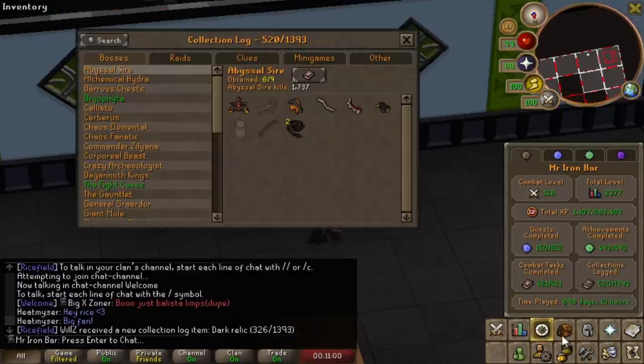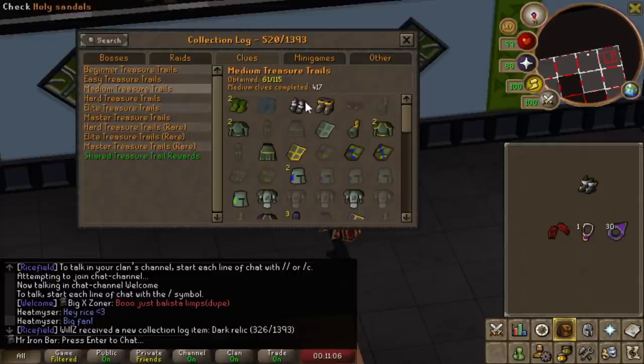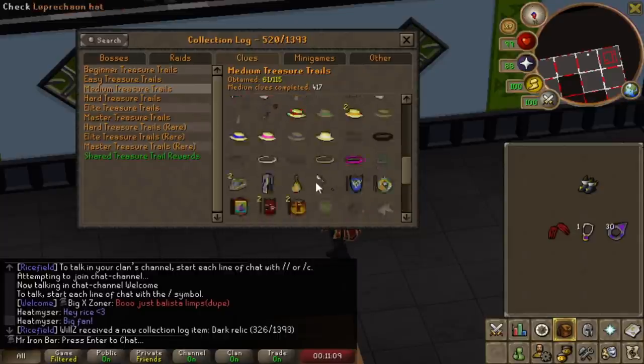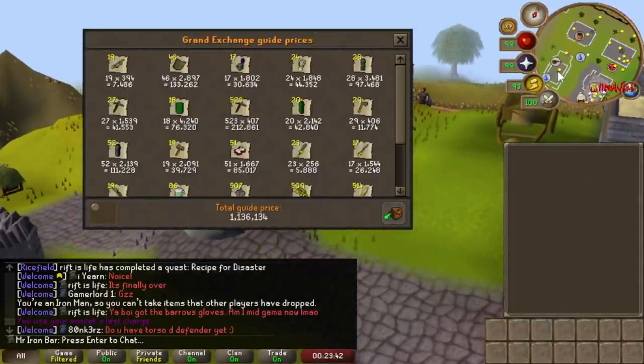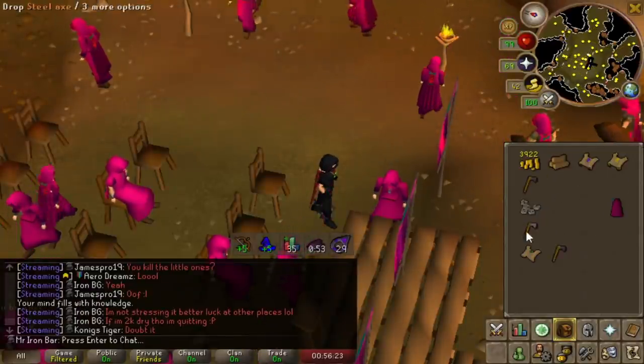Looking at the collection log for medium clues — 61 uniques out of 115. That's pretty cool. And over 1 million GP in junk collected along the way. Easy game.